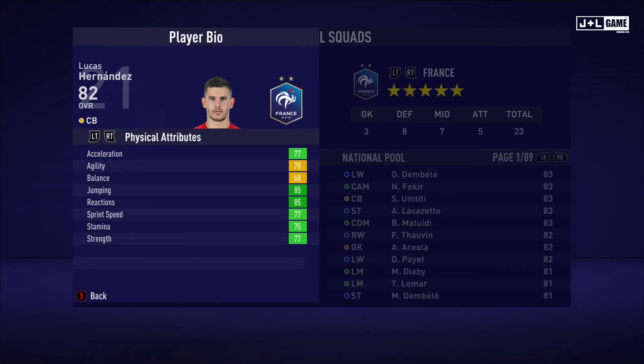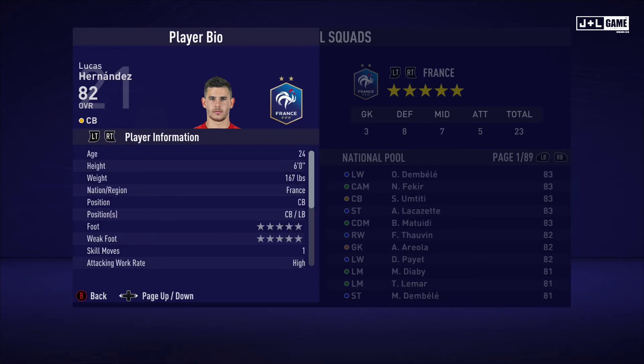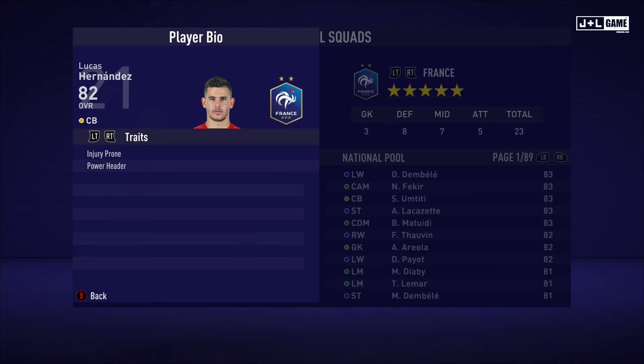Up next we have Lucas Hernandez. Physical attributes mostly in the green with two yellow. Mental attributes mostly in the green with two yellow as well. Skill attributes mostly green and yellow with some red and orange, but not too many. Here is his player information and two traits are available for Lucas.